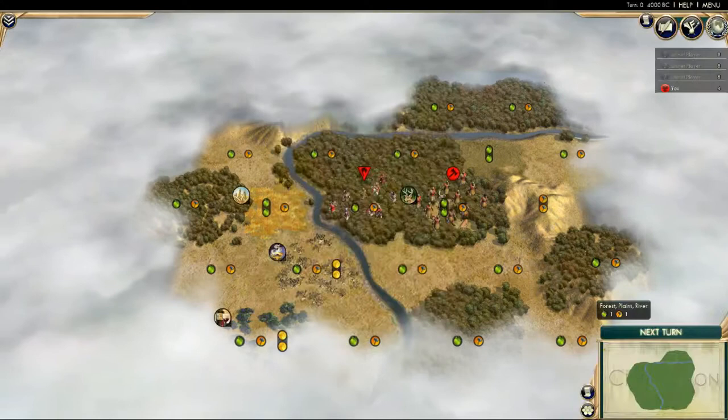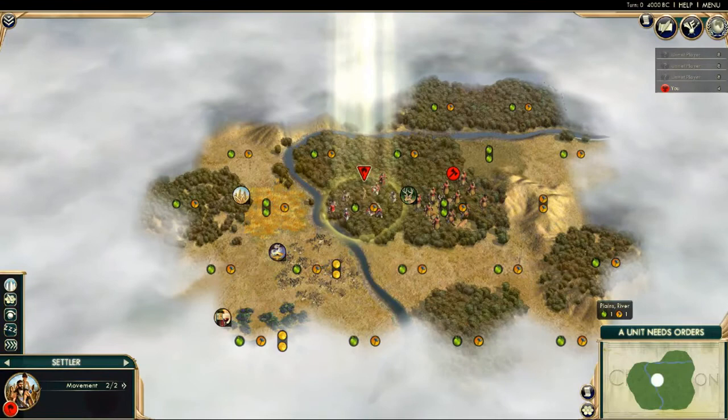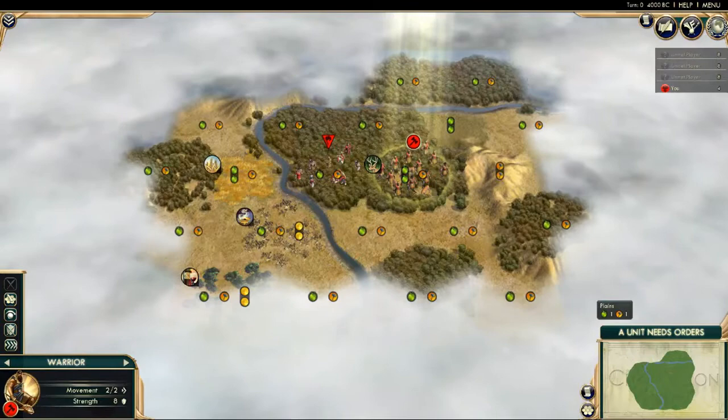So let's begin with the very basics — what are we trying to achieve here? We have a settler. These are our people, our population if you will, and they wish to form a city because we need a city to start growing. Next to that we have a warrior. The warrior unit will obviously attack and defend for you. It can find ruins and search them for bonuses. What we're going to do right now is move around and see if we can find anything of note.